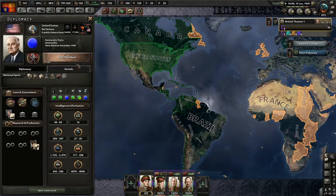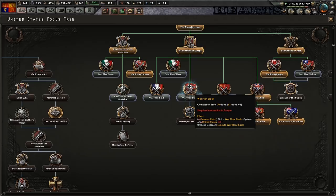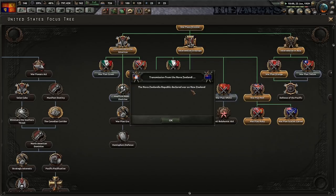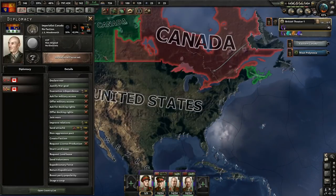Let's use this up to Warplan Black. The Nova Zelanda, the Unitary South Africa, and the Free Canadian Republic. The Imperious Canada spawned that side.